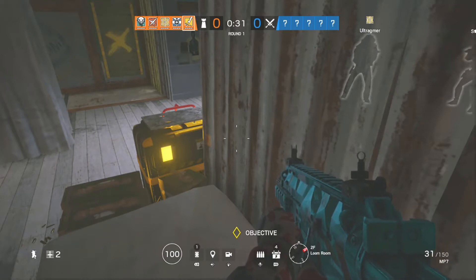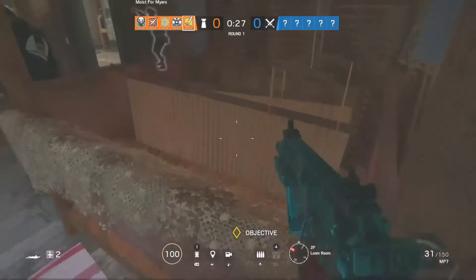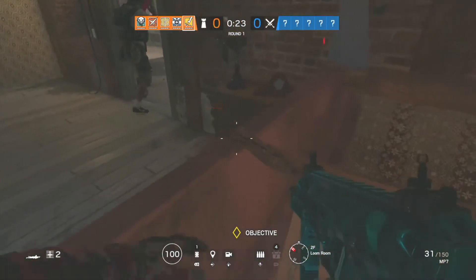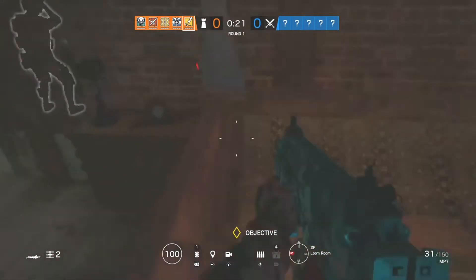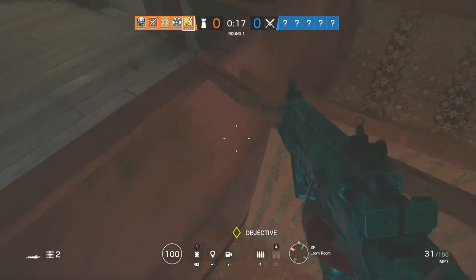Then you go on top of the objective box, you lay down, and you ride the little edge, and then you just crawl over it — it'll glitch you on top. And you just gotta ride the edge; sometimes it does this little glitch where it lifts you up.